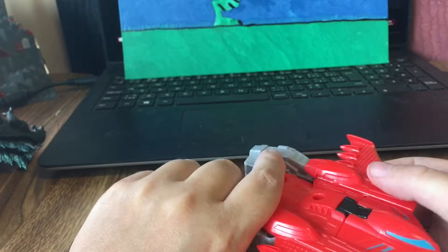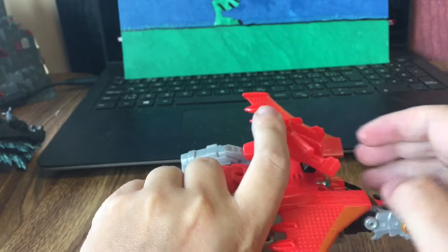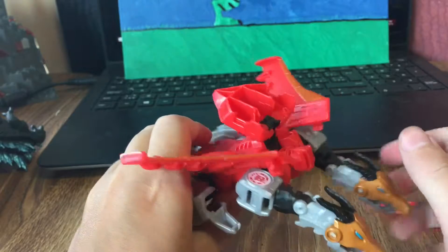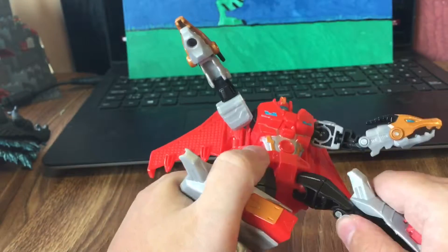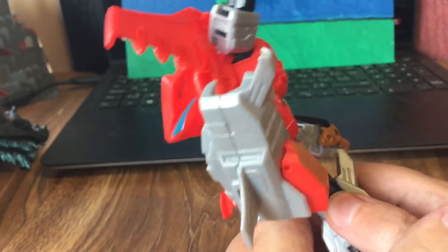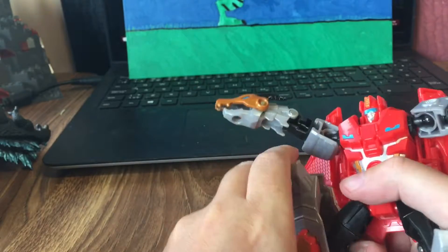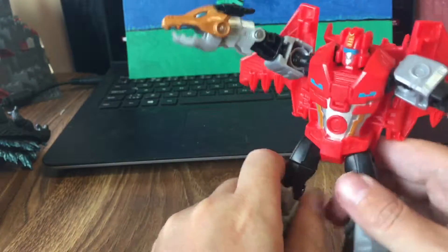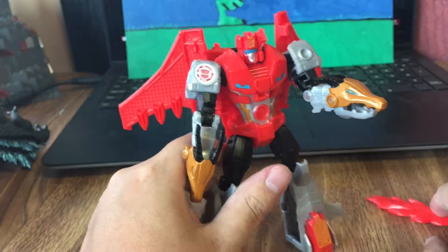Let's pull those out and now we'll start the transformation. What I like to do is angle the wings up. Actually, before that, put the cockpit in the back, angle the wings up, swivel the head around, put the arms down, take the legs and straighten them a little bit, angle those, pull it out like that, make sure these parts are pushed up so they lock into place, move some stuff around — and then you have Twinferno in robot mode.